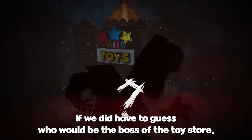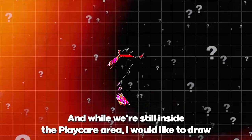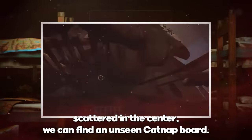If we did have to guess who would be the boss of the Toy Store, it would have to be Boxy Boo. And while we're still inside the Playcare area, I'd like to draw your attention to something else. Hidden beneath the rubble scattered in the center, we can find an unseen Catnap board.